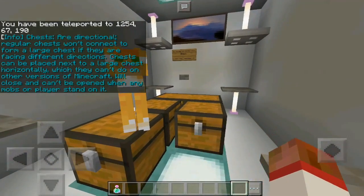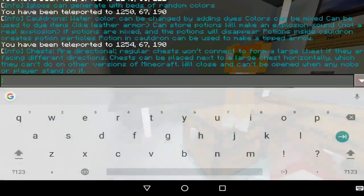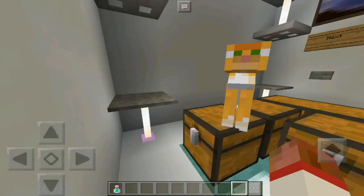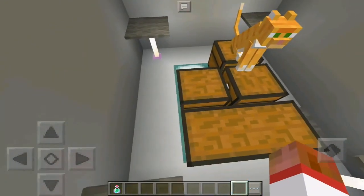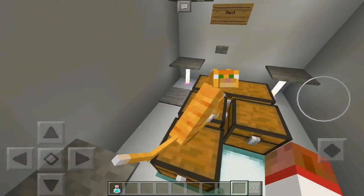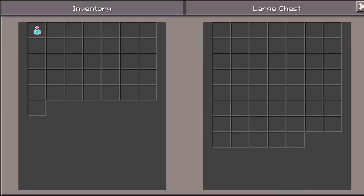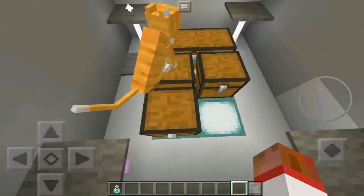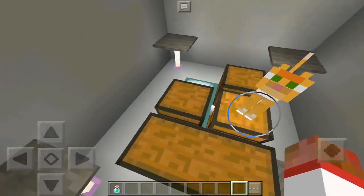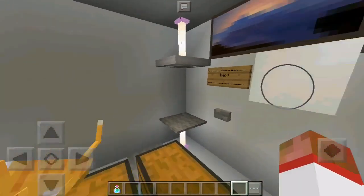Chests are directional. Regular chests won't connect to form a large chest if they are facing a different direction. Chests can be placed next to a large chest horizontally, which they can do on other versions of Minecraft. They will close and can't be opened when any mob or player is standing on top. The standing-on-top behavior — I didn't know it was a Minecraft Pocket Edition exclusive. You can jump and then open it. I believe it also works like this with shulker boxes — they can't be opened if you are standing on top.